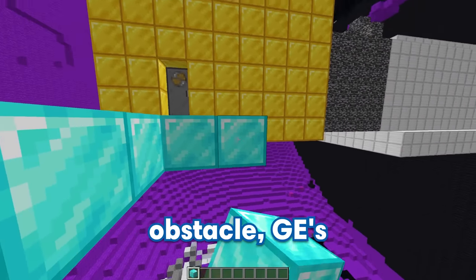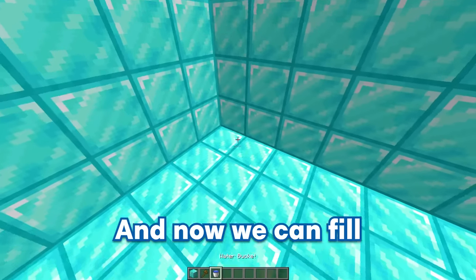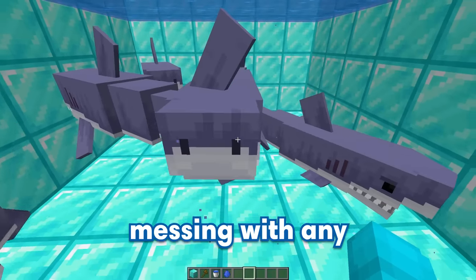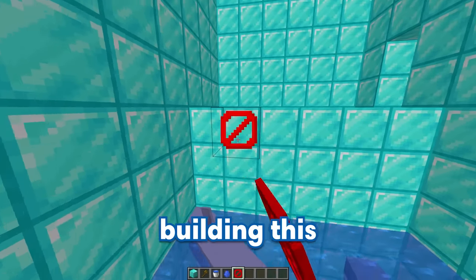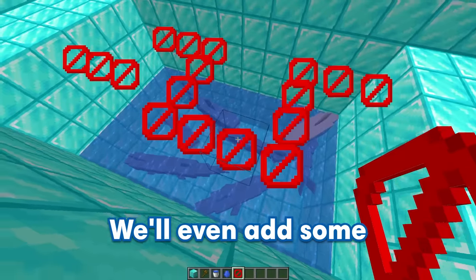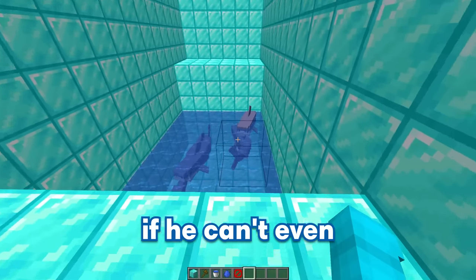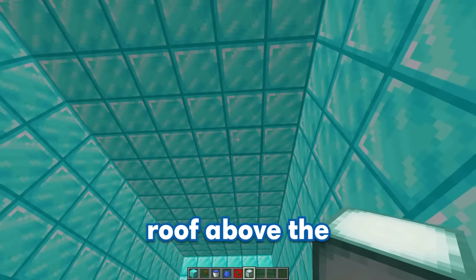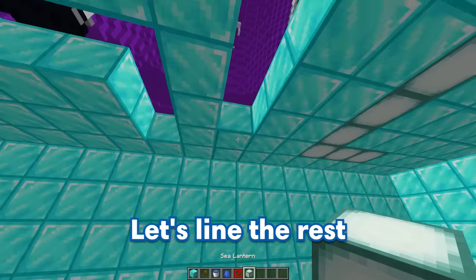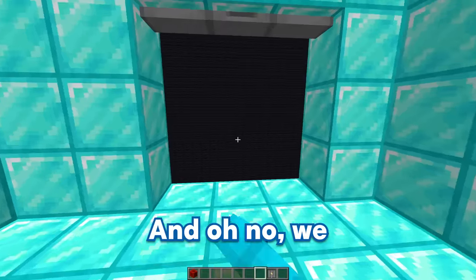For this next obstacle, GE's going to have to get across a pit full of sharks on an invisible pathway. Let's build the pit and fill it up with water and some super deadly great white sharks. I definitely would not want to be messing with any of these guys. Now that our sharks are spawned in, we can start building this invisible pathway with twists and turns and gaps in between so he can't just walk across. On the roof above the pathway, I'm going to add in some sea lanterns that will lead his way. If he follows these sea lanterns, it'll lead him to safety. Let's put a door down over here as the exit.